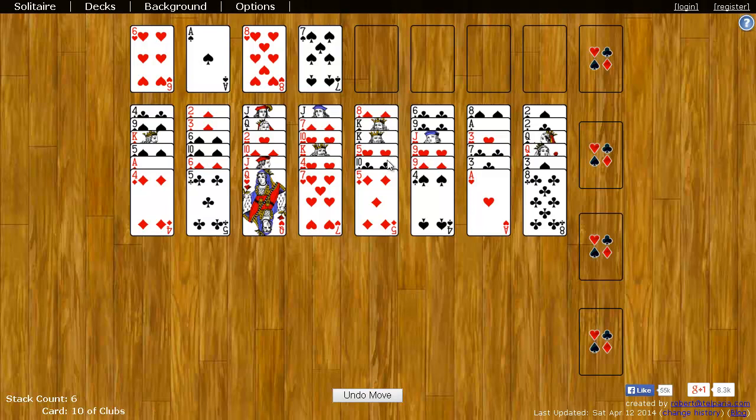The goal of Eight Off is to move all the cards to the right four spaces. These are known as foundation spots. Each foundation begins with an Ace, and then you add cards on top of the Ace in ascending order while following suit.